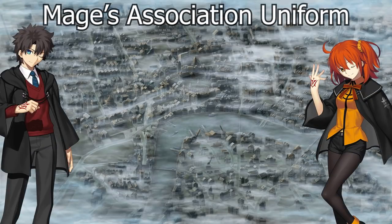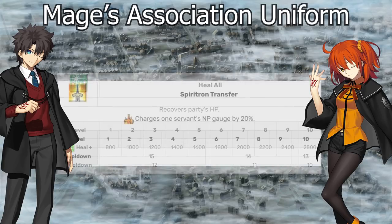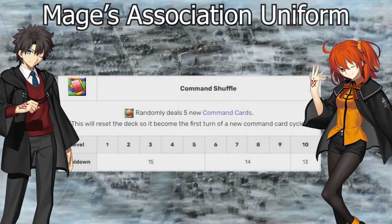Next up is the Mages Association Uniform, often referred to as Mages or colloquially as Hogwarts MC. It has a party-wide heal — not huge, but nice, and it's probably the best thing that scales with this Mystic Code. You also get Spiritron Transfer, which gives the largest NP gauge charge from a Mystic Code at 20%. And you get the Command Shuffle, which is its unique ability and really sets it apart.